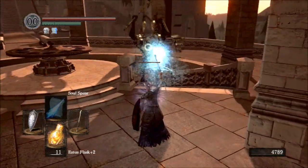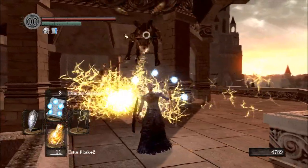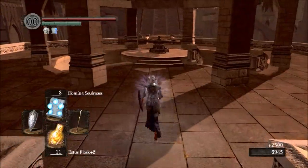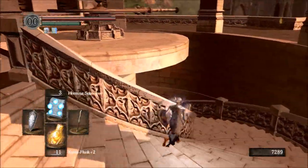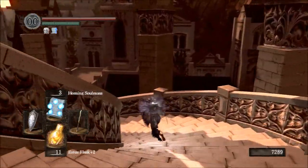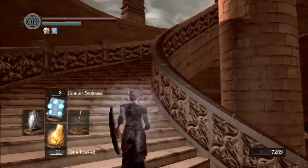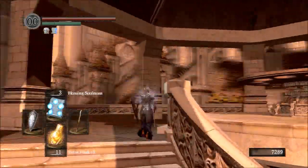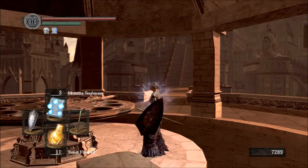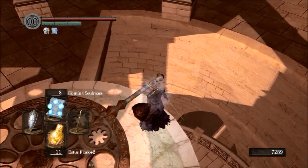For some reason I always think this Gargoyle is harder than the first one - maybe because of the crowded area where you fight him. I don't know if this Gargoyle actually has more vitality or does more damage, but I always seem to have a little bit more of a challenge with the second Gargoyle than the first. This being the easy mode walkthrough, we had absolutely no problems taking out the second Gargoyle using Homing Soul Mass. He did drop the Gargoyle Halberd, and since we don't have a lot of strength, the Gargoyle Halberd is going to be one of the few weapons available to us to do quite a bit of damage.